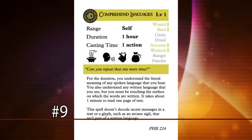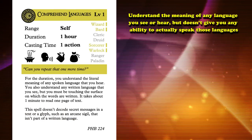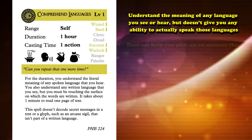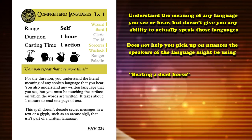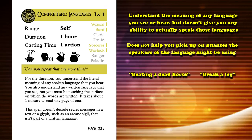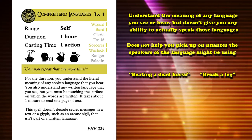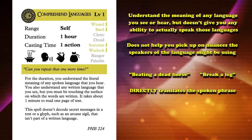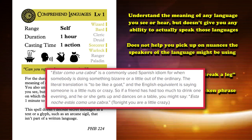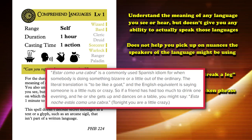At number 9, we have Comprehend Languages. This is a divination spell that lets you understand the meaning of any language you see or hear, but doesn't give you the ability to actually speak those languages. It also does not help you pick up on the nuances speakers might be using, such as in-language idioms like 'beating a dead horse' or 'break a leg.' To someone with Comprehend Languages, those might seem like vicious insults, because the spell directly translates the spoken phrase — it does not give meaning, just straight translation. Kind of like magical Google Translate. So you should pray that your target is not speaking sarcastically, or if you are a DM watching this, maybe you could set up some interesting story hooks with this.